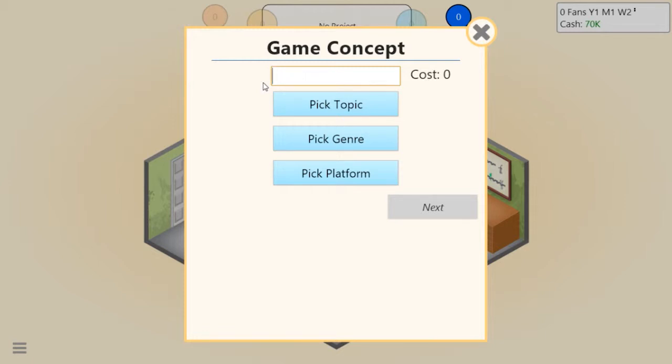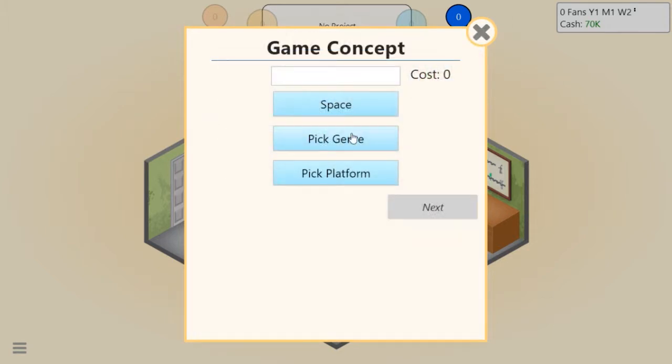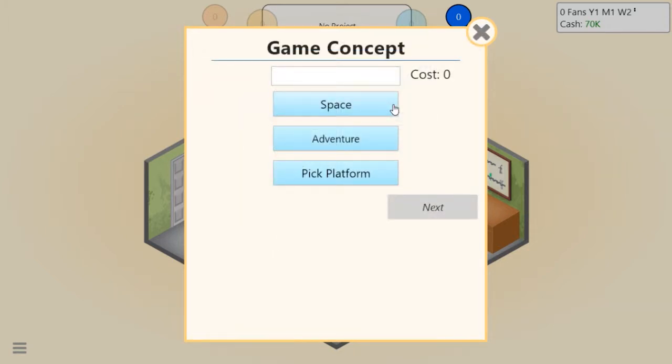Let's see what kind of topics we have first. Space - we can do a space adventure game, that sounds kind of fun. What should we call this game? Let's call it... Space Race to the Moon.